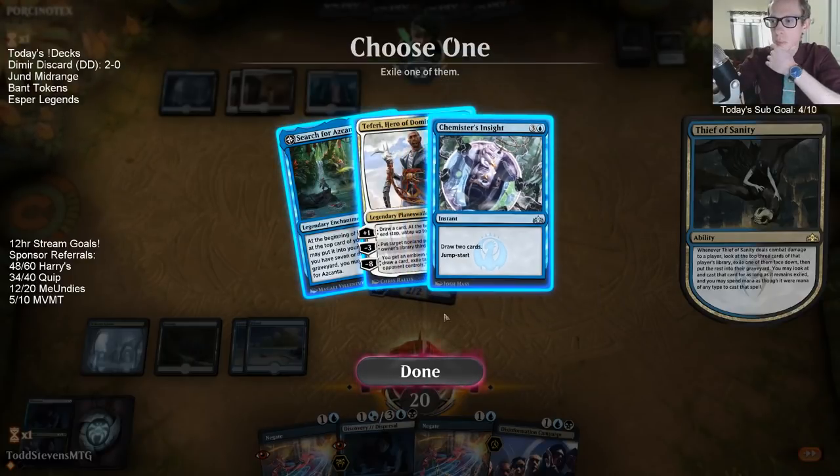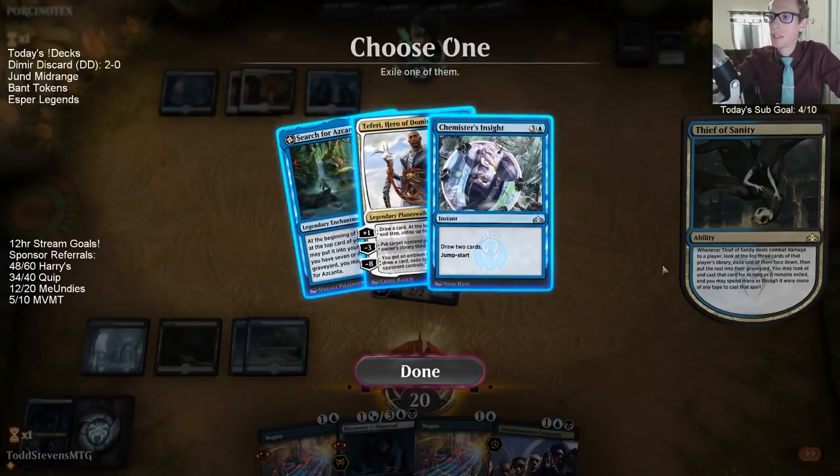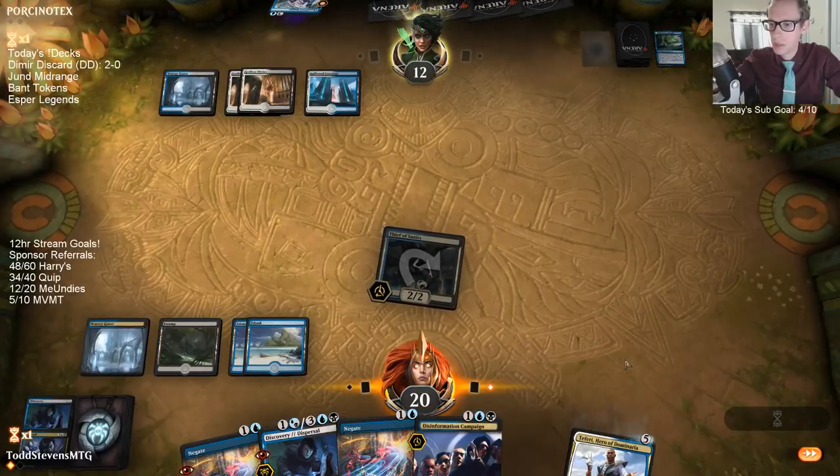Teferi is the best card, but if I don't take Chemister's Insight then they have it in their graveyard and they can jumpstart with it. I'll still just take the Teferi — it's just too good.